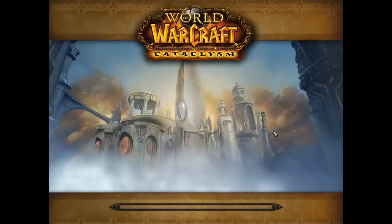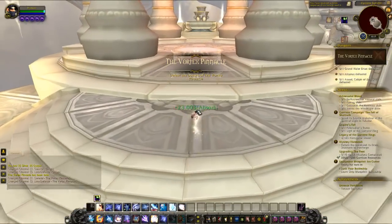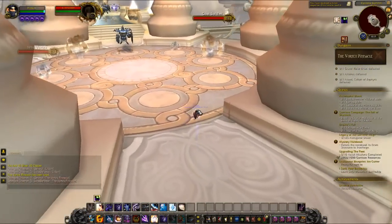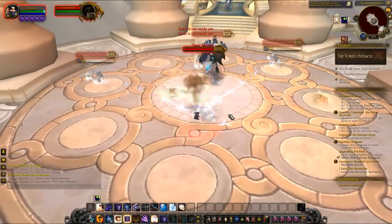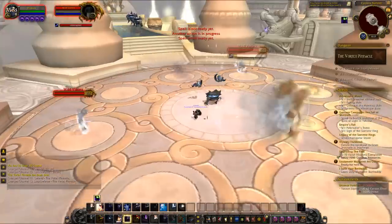Once you set your dungeon difficulty to normal, you're ready to head inside and begin progressing through the Vortex Pinnacle. Keep in mind that this dungeon was released in Cataclysm, so all of the mobs' levels are in the low 80s, and at level 100 in Warlords of Draenor it should be very easy for you to one-hit pretty much everything inside of this dungeon. I'd recommend setting up as many instant-cast AoE abilities and as many damaging abilities that you can use on the move as possible.